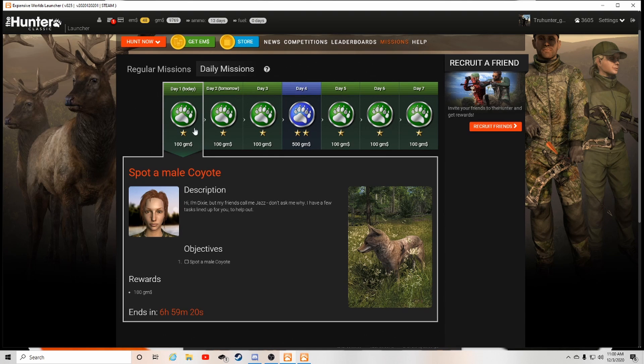What this is, it's a set of daily missions spread throughout a week's span. So like day one — today the mission is spot a male coyote, and I would get a hundred gems as a reward. This daily mission ends in about seven hours, so I have seven hours to complete this. If I complete it, I'll be able to move on to day two.